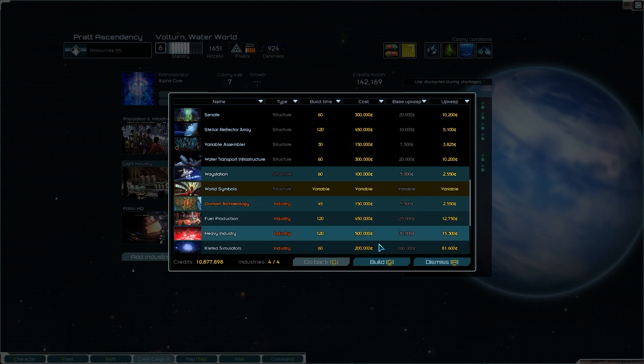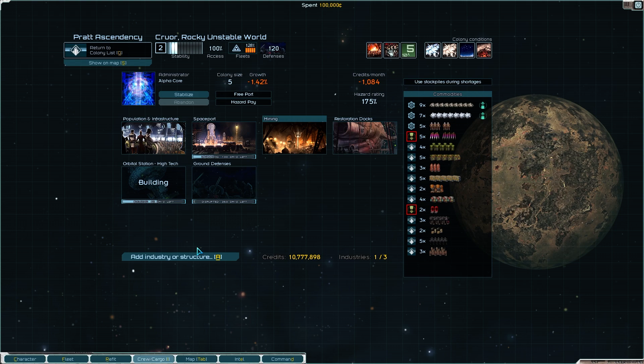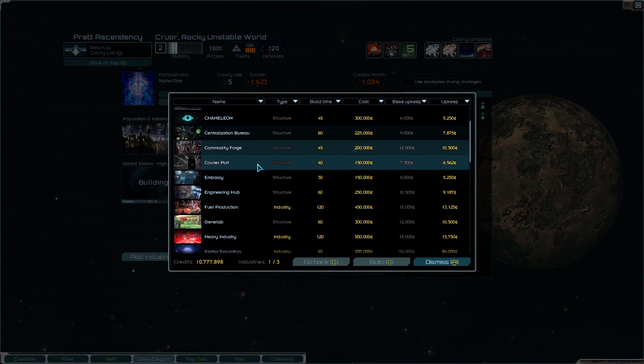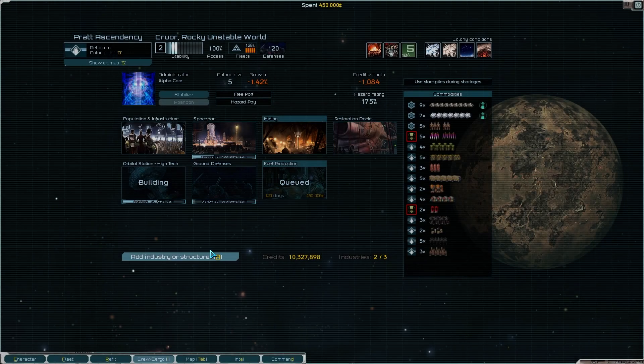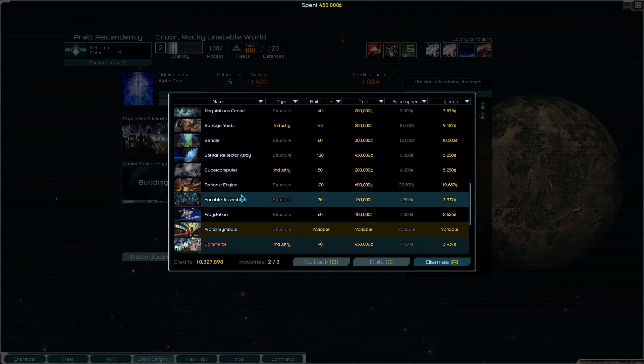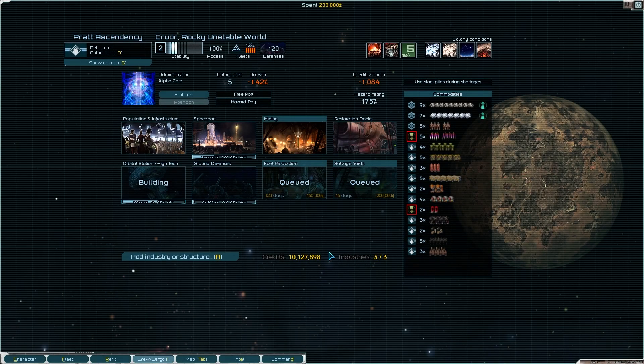How about you get yourself a way station? And that reminds me - Cruor, you need like two more industries. Get yourself something boring like fuel. And you're not cold, you're in fact very hot. How about you enjoy a salvage yard. There's a lot going on in this system. Our evasion fleets are beginning to arrive in system, so I want to head over there. I did notice I'm about to run out of supply, though.